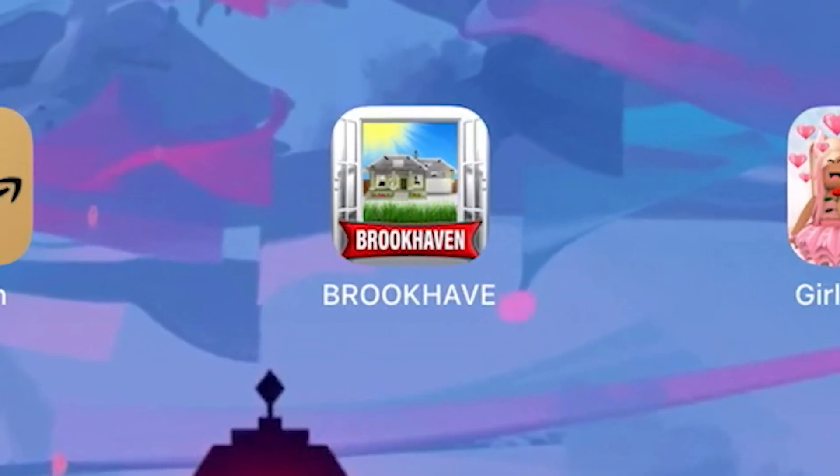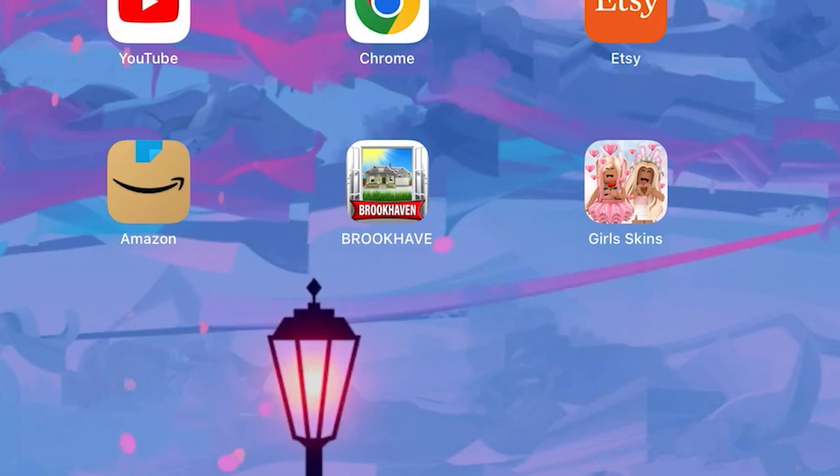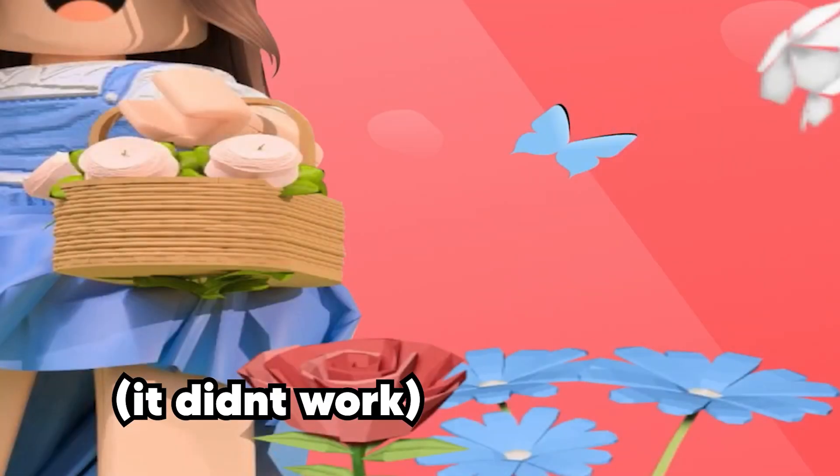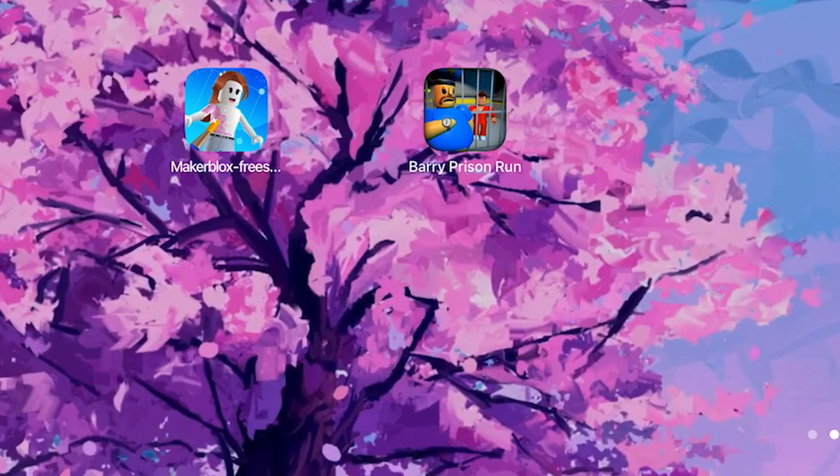My overall rating of that Brookhaven game: very bad. I don't see any resemblance to the actual Brookhaven game. Next, let's go to Girl Skins — it pretty much copied Fashion Famous. It crashed. Well, the makeup for that... let's play Barry Prison Run, which is basically like an obby put into an App Store version.